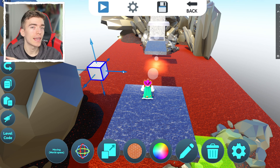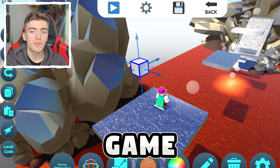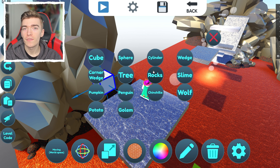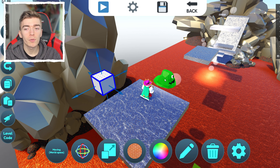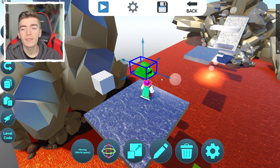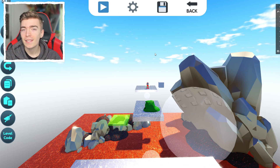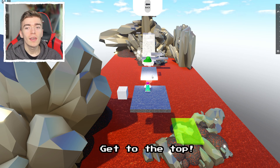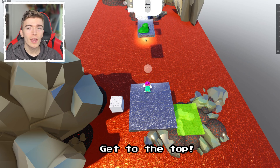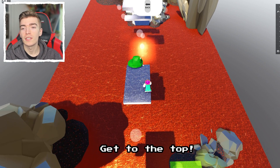The creative mode here is pretty similar to how Roblox Studio works, which is how game developers actually make their own Roblox games. You can spawn in different things for the obby — for example, say you want a slime that will attack you. You simply select it, press the move button, place it where you want it on a block, then press the play button and you now have a working obby where you have to get to the top.